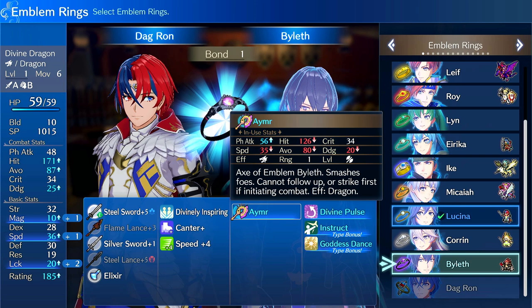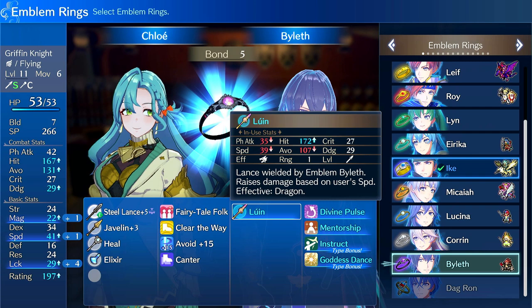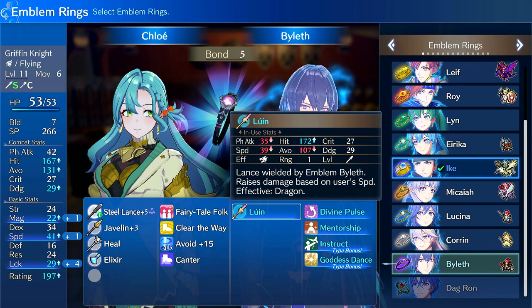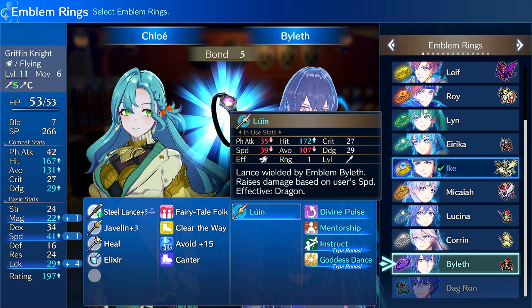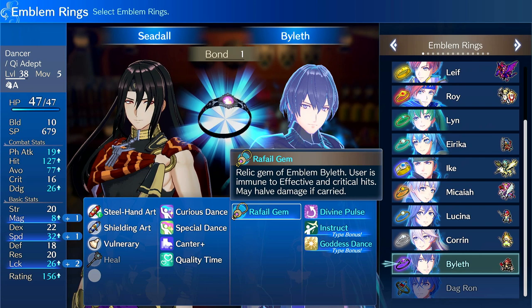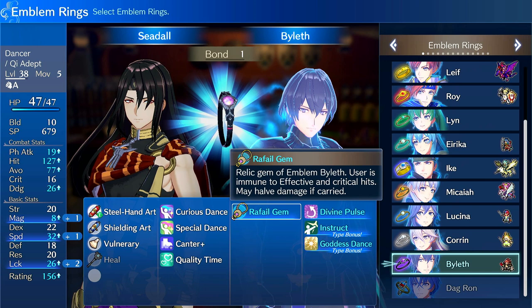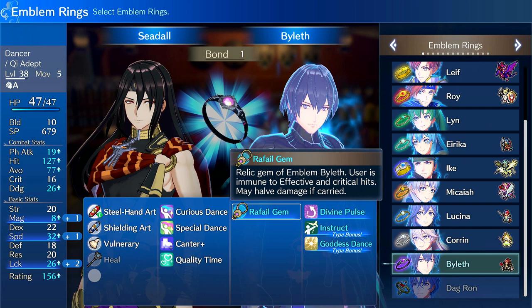Dragon type gets A Mirror, which is a high-might smash weapon that's effective against dragons — generally not that useful but it's there. Flying units get access to Luwin, which increases damage based on Speed: plus one damage for every three points of Speed. It's a physical weapon so damage scales based on Strength, with bonus damage scaling off Speed. It has pretty good hit rate and is a decent weapon. On Qi Adept we have the Rafale Gem, which makes you immune to crits and effective damage. Since as a Qi Adept nothing is effective against you anyway, it basically just gives you crit immunity and can also deal bonus damage with a trigger based on Dex.